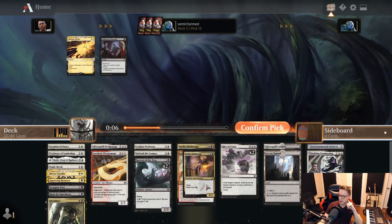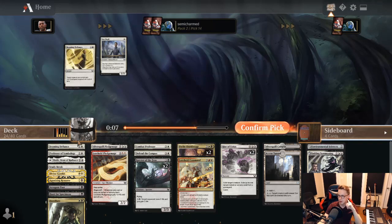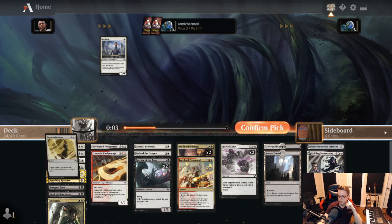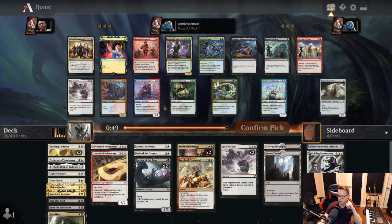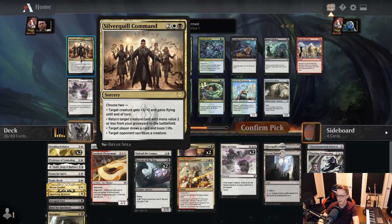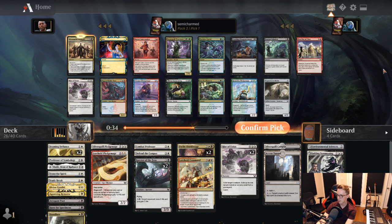I think we want the Shield Mage a little bit more — though the Warning is pretty nice to have. We'll take Beaming Defiance since we already have one, and it's pretty good. Star Pupil is pretty bad so we'll pass. Stormwing Spirit — we're pretty clearly the only person in this archetype. This is somewhat lucky, but we also identified it as being open in Pack 1 and we're getting paid off. And a rare here as well — Silver Quill Command! We'll snap that up.